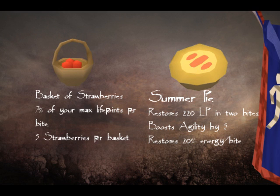Next is food. A lot of people tend to bring fish like monkfish or sharks, but those are not good for agility — they're actually quite heavy and a full inventory can really weigh you down. So what you want to do is bring baskets of strawberries or summer pies. Summer pies are my favorite: they're weightless and they heal 220 per pie — two bites of 110 life points each.